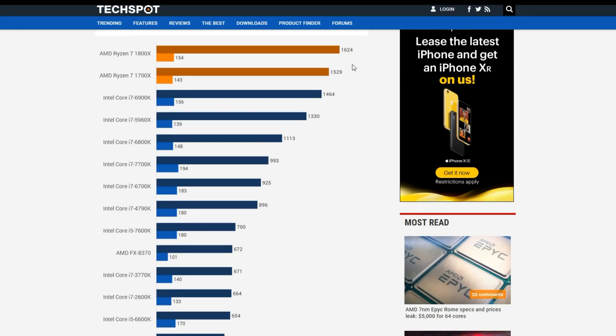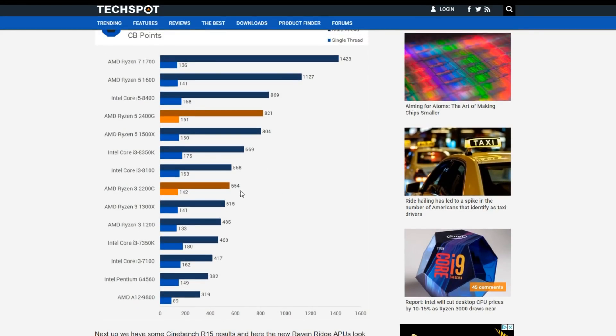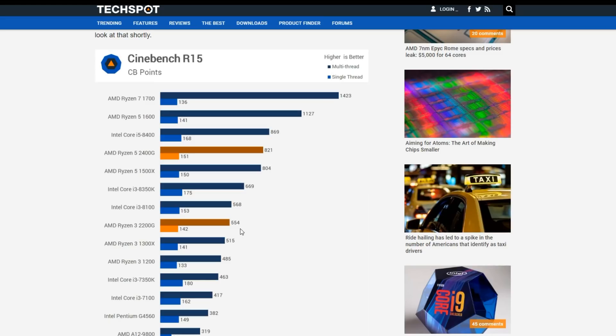Every CPU from here on up is going to be more than enough to handle gaming. I was curious where the Ryzen 2200G landed on this chart — it hits right around the bare minimum I would recommend for a CPU at this point, coming in at 554 points. That's twice as much as the 1.6 gigahertz baseline PS4, so this should deliver a smooth 60 frames per second average in the vast majority of titles. If you look at something like the 2400G at 821 points, this is going to deliver a much, much better and smoother gaming experience overall. Something like the Ryzen 5 1600 at 1,127 Cinebench points is well beyond what you would need for 60 frames per second gaming.